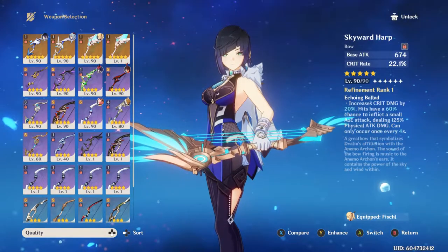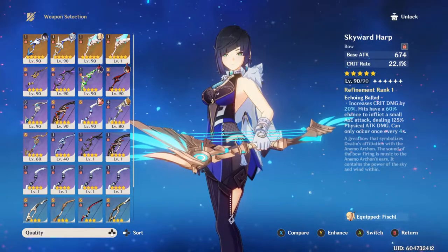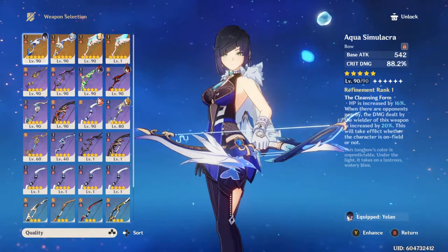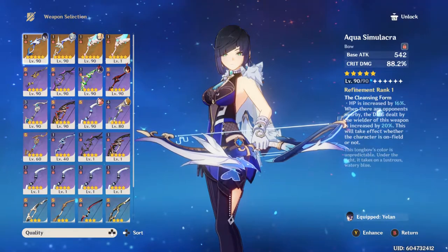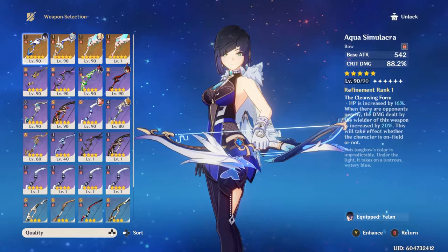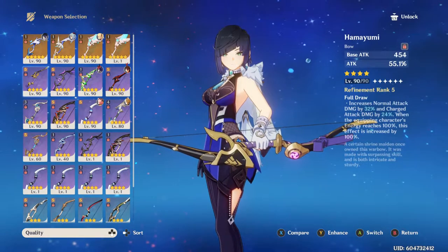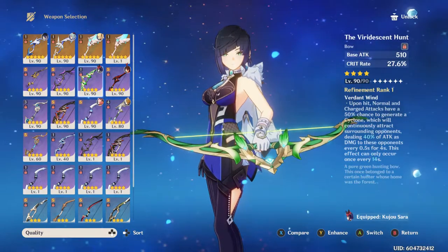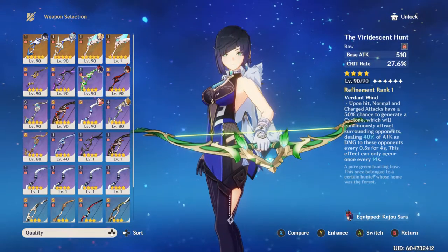The high base attack does not matter, which is why you can actually use 3-star weapons for her and it'll work just fine. The Polar Star will be okay too. The Stringless is also an amazing option — if you have a Refinement 5 Stringless, I highly recommend trying that out. You can also use any of the crit rate weapons just for the substat, such as Viridescent Hunt or Blackcliff Warbow.